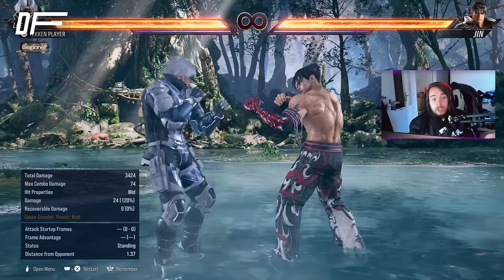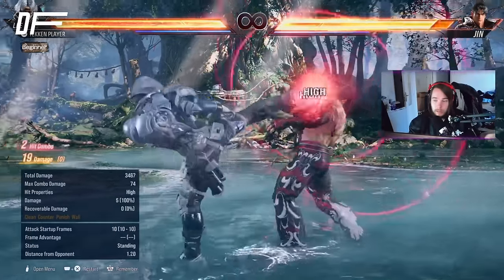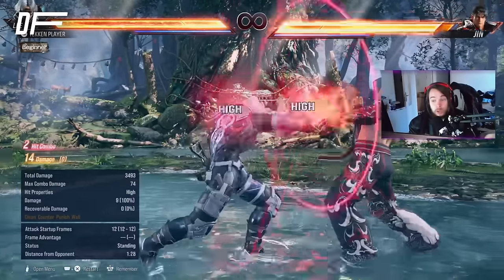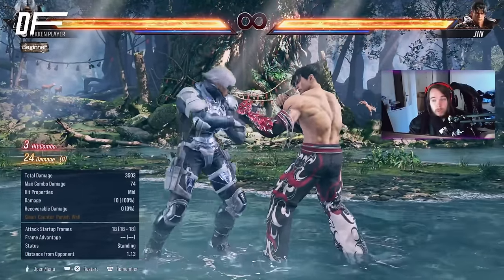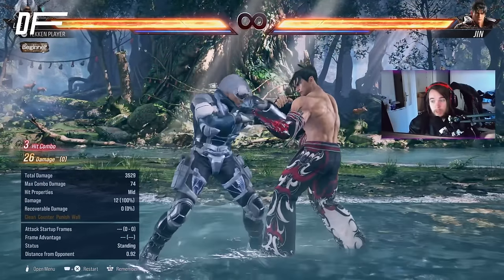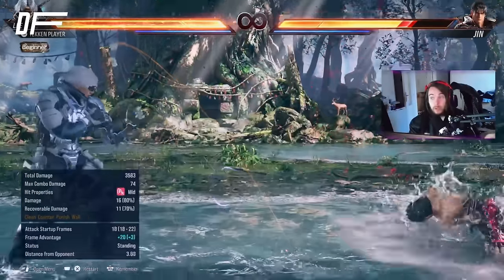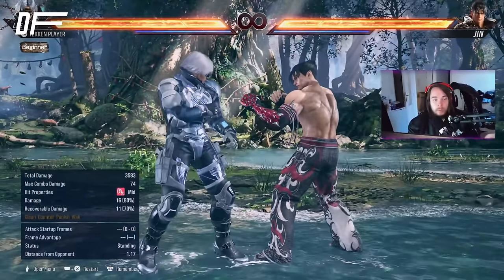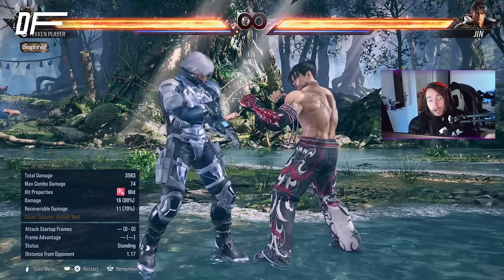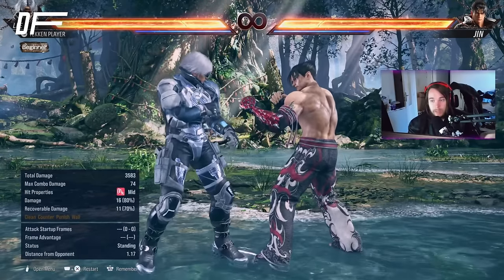He has a lot of just frames. For example, 4-4-4 to get free kicks. 4-4, just frame 4, gives you a heat engager. If you want to do a 10-frame punish, you can do 1-2-4, or you can do just frame 1-2-4 which is harder. And if you're really good, you can do Acid Rain, which is like 40-something for a 10-frame punish. High execution, high reward — counter-hit character. That's Lee.